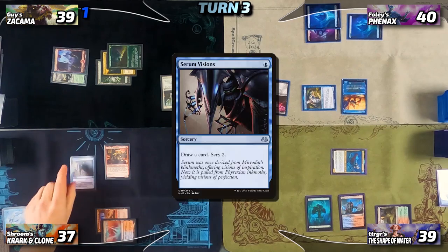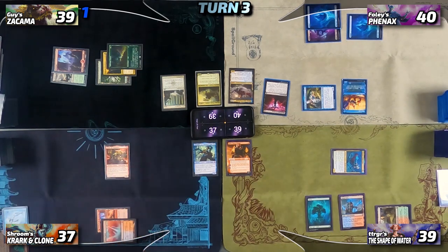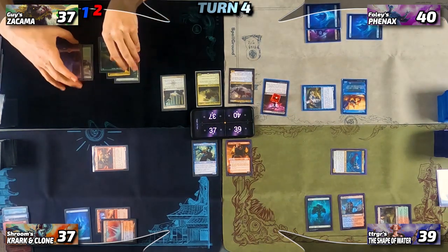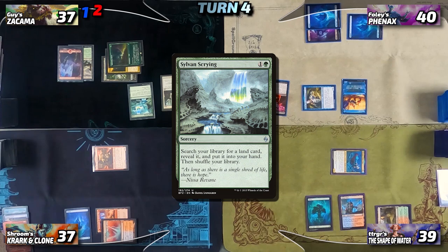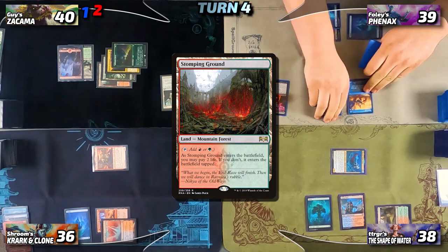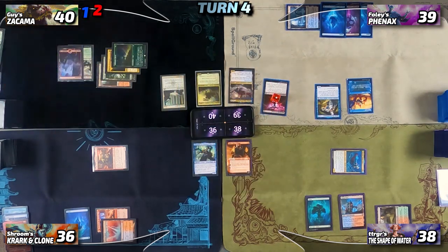Nia sacrifices Mystic Remora and draws for turn. In her first main phase she filters for blue-blue and casts Serum Visions again — this triggers Krark, she wins the flip and copies it. She casts Serum Visions twice, finds her land drop — a basic Island — then attacks Guy with Krark. Guy drops to 37, triggering Blood Chief Ascension. Nia then passes back to Guy, who draws and taps for three mana to cast Sylvan Scrying, extorting it with Blind Obedience, costing everyone one life as Guy gains three.